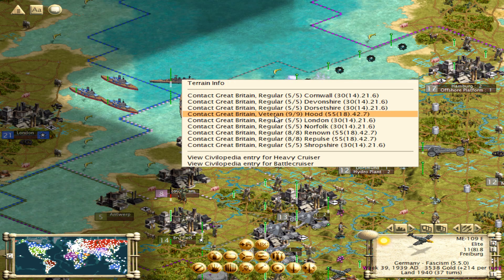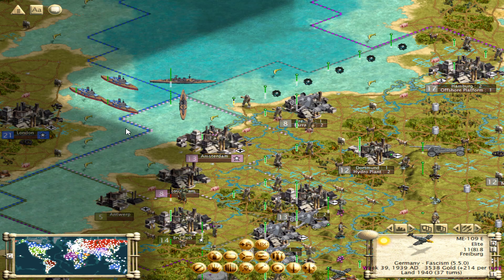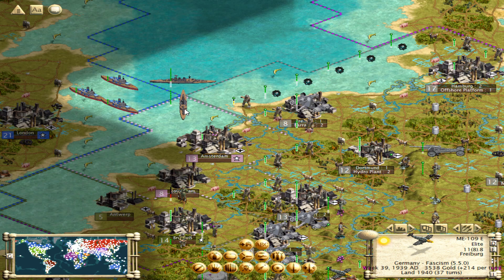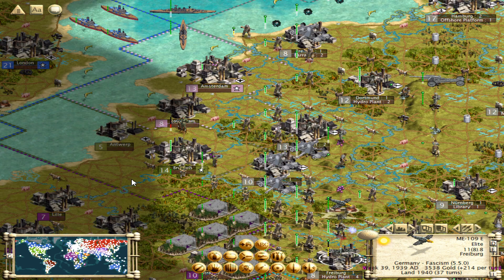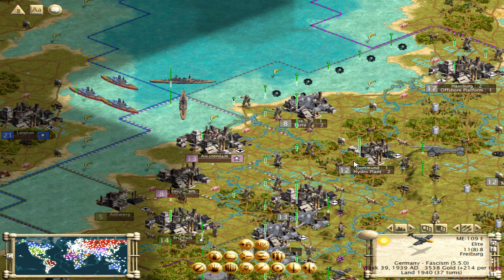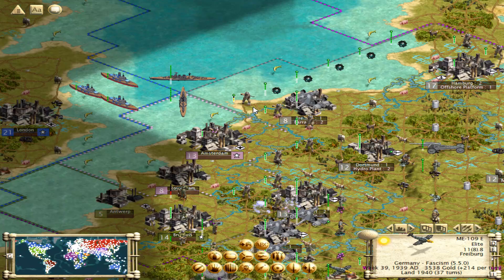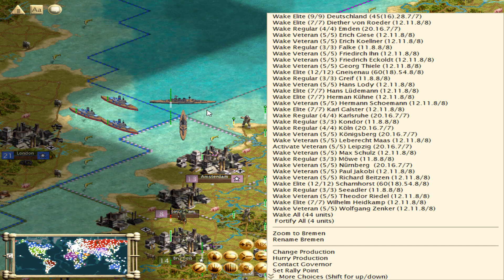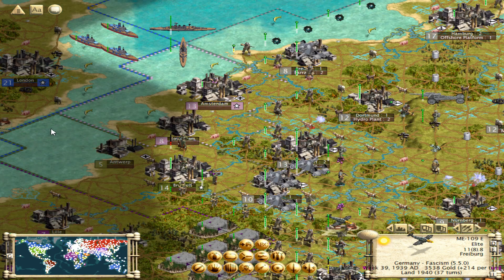If I can take out particularly the Hood, the Renown, and the Repulse — that's all three of Britain's battlecruisers out of the game, which is awesome because those things are terrifying. They have almost the strength of a battleship and they're as fast as a heavy cruiser — actually faster than heavy cruisers. So there are six heavy cruisers and three battlecruisers right here — we're going to try to sink all of these. Then I might move a big army right here next to Amsterdam so we can get ready to attack it next turn. Between this episode and the next, I'll also go through and put little letters on the beginnings of all these names so I don't have to dig through them every time.